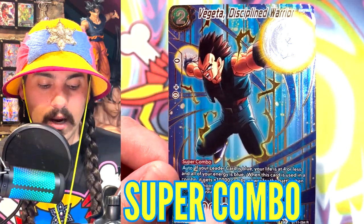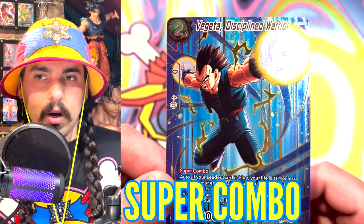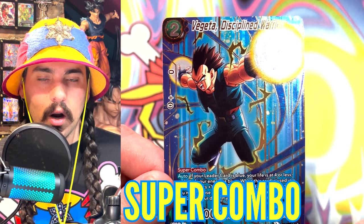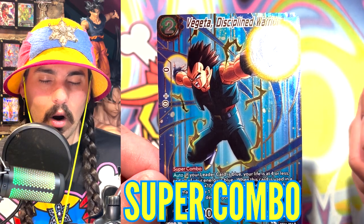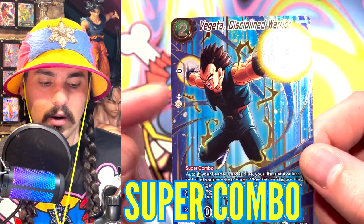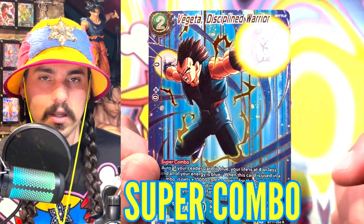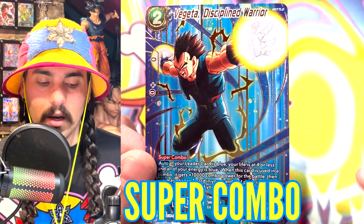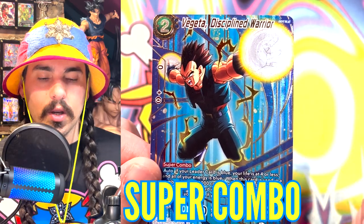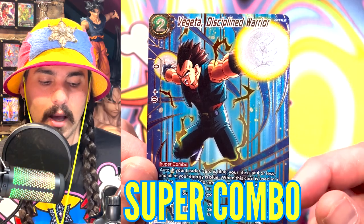Super Combo — you can only have four cards in your deck with the keyword skill Super Combo. Generally when you use a Super Combo, it gets 10,000 power for the battle and then you draw a card. The card that you are comboing into does not gain the power — this card gains the power. So instead of being zero plus zero, this becomes zero plus 10K. With this card specifically, you get to choose one card in your hand, put it at the bottom of your deck, and draw two cards off the top.